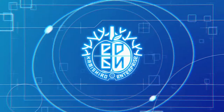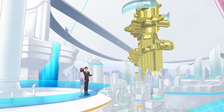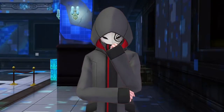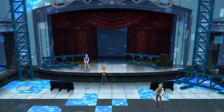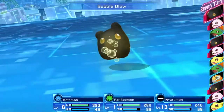Welcome to Eden — an advanced form of the internet where users could physically enter virtual reality. Here in this utopia, there are rules and laws for crime prevention, but the cunning still lurks about. Hackers roam the virtual space and use specialized AI programs known as Digimon.